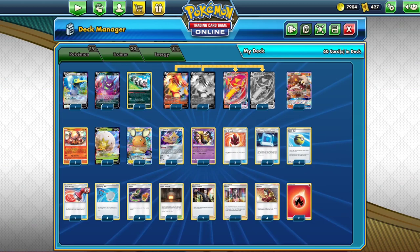So with that out of the way, let's start with number three: Centiskorch VMAX. I'll just jump right in and say that to build this specific version of Centiskorch VMAX, you're going to need roughly 110 Darkness Ablaze packs.